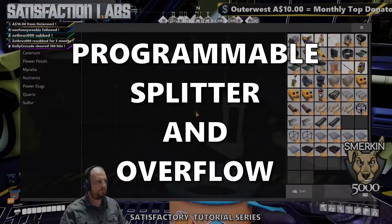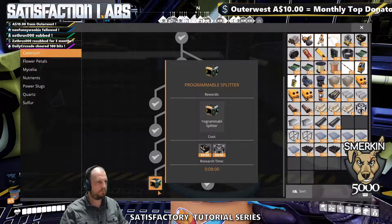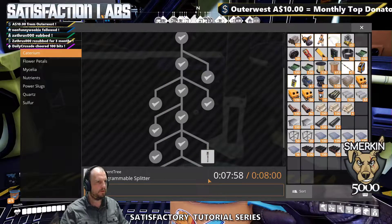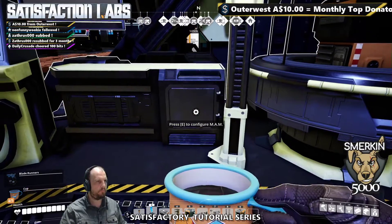All right, we're just going to do some more research here. In the Caterium tree, we can now unlock programmable splitters. So we'll start the research on that. That'll take eight minutes. We'll come back shortly and demonstrate how they work.